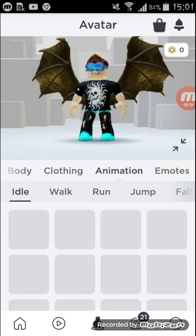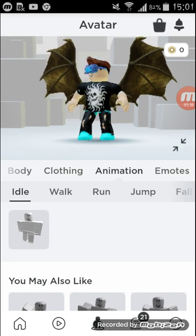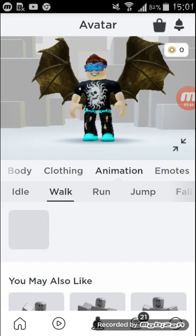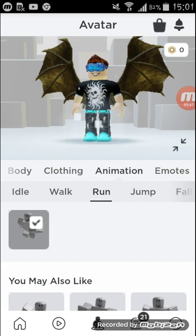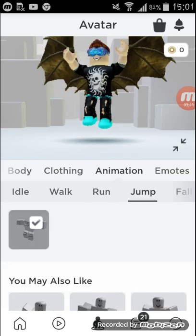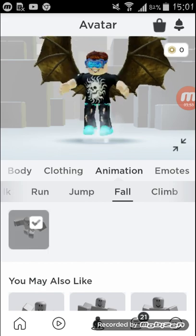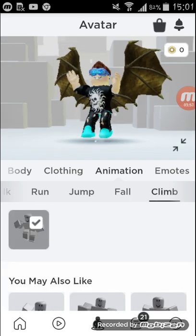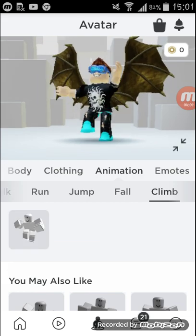Then animations. The only free animation, apart from the normal animation, is the Arthro. I am just going to equip everything Arthro. The jump, the fall — I don't think the Arthro climb looks nice, it kind of looks like a vampire — so I'll just use the normal climb.